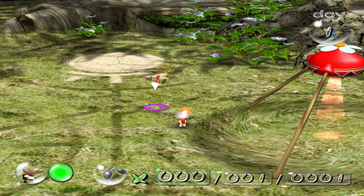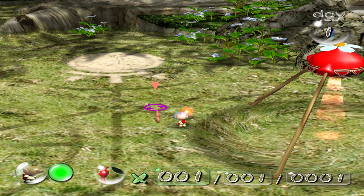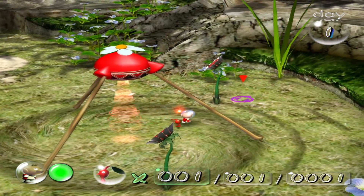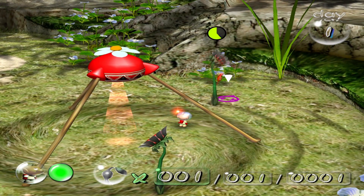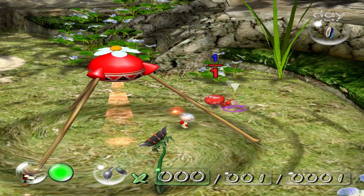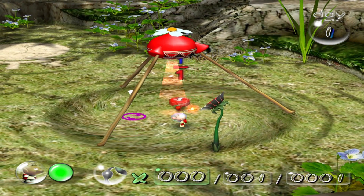So let me throw this guy and then I'll call him back — just like that. And now we'll send him on an attack spree with this flower. Because Pikmin like to carry things and send them back to their ship, or our ship.